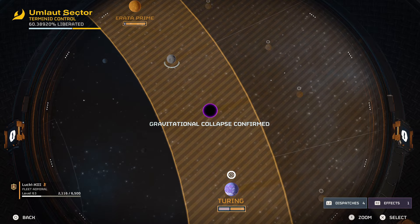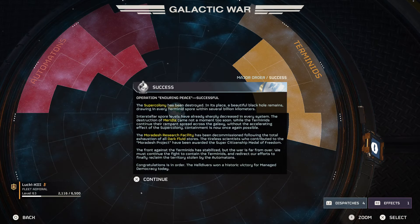Before I show you guys the black hole, I want to go over the new message found right here. It says: 'The super colony has been destroyed. In its place, a beautiful black hole remains, drawn in every Terminid spore within several billion kilometers. Interstellar spore levels have already sharply decreased in every system. The destruction of Meridia came not a moment too soon, while the Terminids continue their rapid spread across the galaxy without accelerating the effect of the super colony. Containment is now once again possible. The Moradash Research Facility has been decommissioned following the total exhaustion of all dark fluid stores. The tireless scientists who contributed to the Moradash Project have been awarded the Super Citizen Medal of Freedom. The front galaxy of the Terminids has stabilized, but the war is far from over. We must continue the fight to contain the Terminids and redirect our efforts to finally reclaim the territory stolen by the automatons. Congratulations is in order. The Helldivers won a historic victory for managed democracy today.'